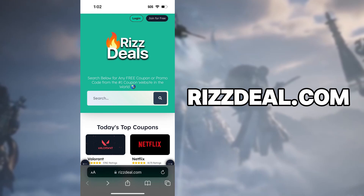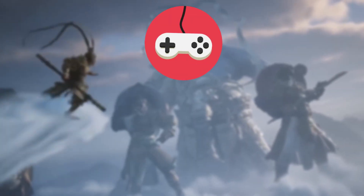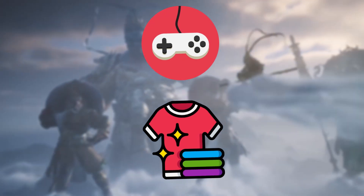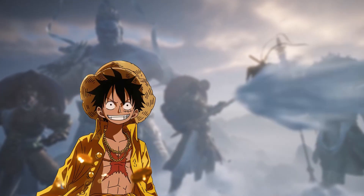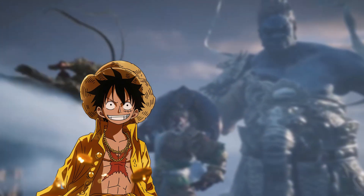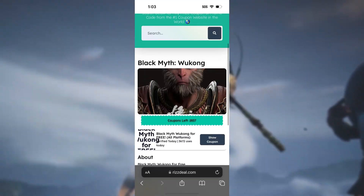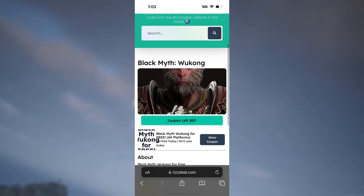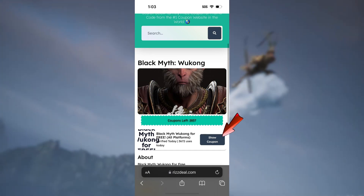On this site, you can get codes and coupons to get free games, free discounts on clothing, software and so much more. And it really does work. Now that we're on the site, use the search bar and type in Black Myth Wukong. This will find the game. Now all we have to do is tap on it, then it will take us to this page.